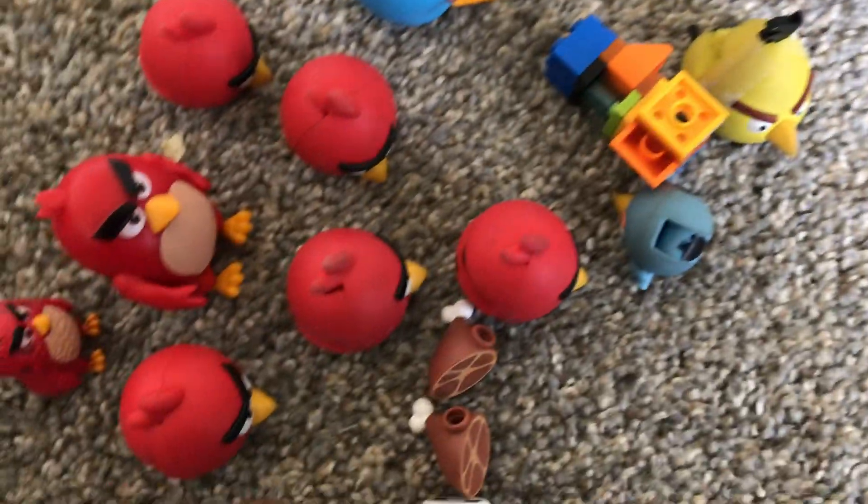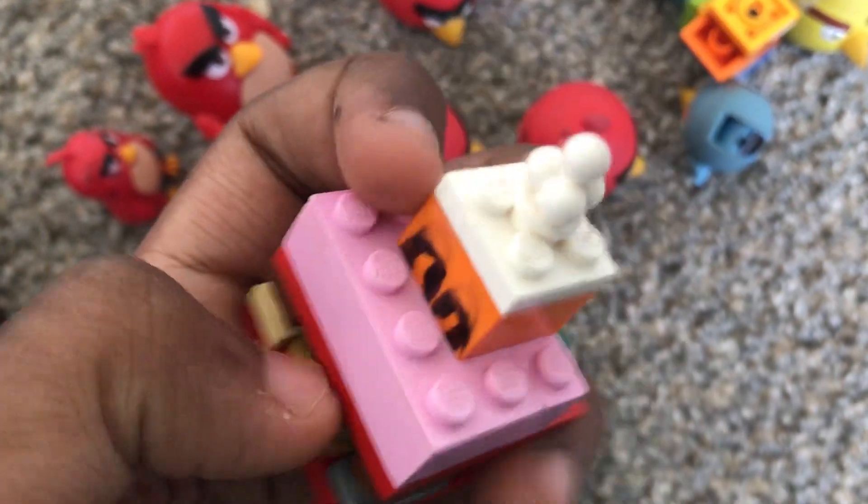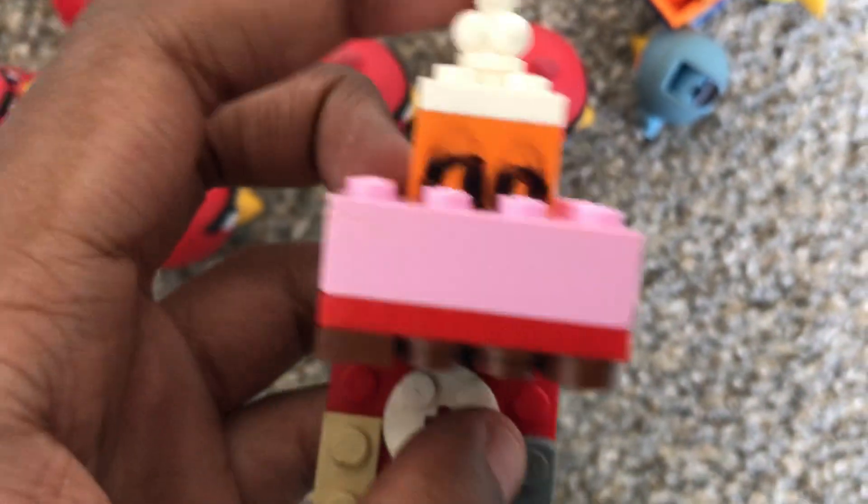Next is Blocks Man. Next is Mr. Postman. Next is Chomper — he has a head that chomps. Next is Roboty, and he has a controller here, and a compartment that you can put things into.